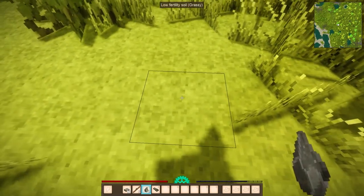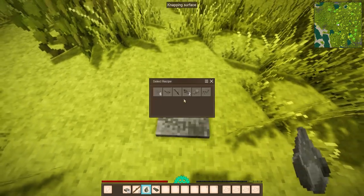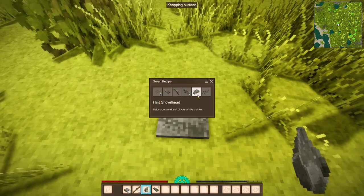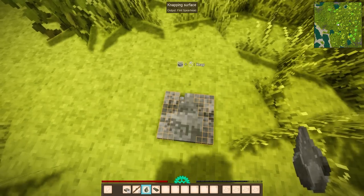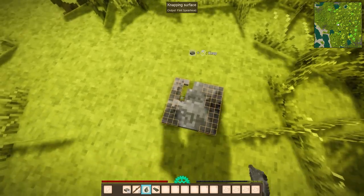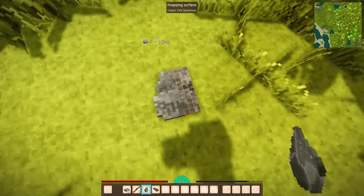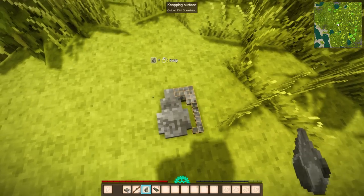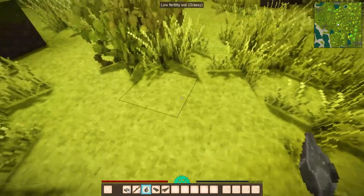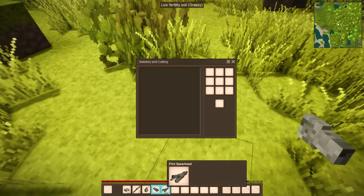Now let's do that again and make another shape. Press and hold Shift and press right-click, and then we have another menu popping up. This time we will make a spearhead. Again, left-clicking just destroys those cubes that we don't need — get those out of the way, right along the edge. And there you have it — we now have a flint axe head and a flint spearhead.